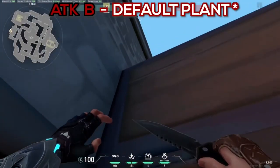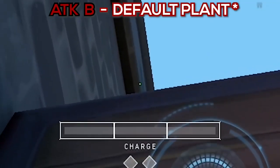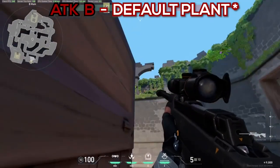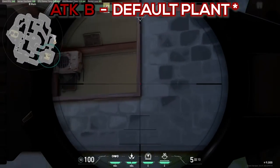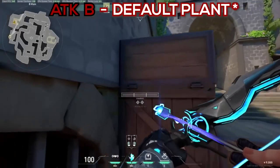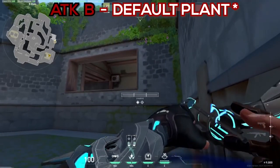For default plant: aim just a little above the box and do one bounce full charge. Then turn back and aim at the corner of that brick, two bounce full charge. Make sure you place it perfectly because it's easy to mess up this one — wait a bit, but trust me it's very good.